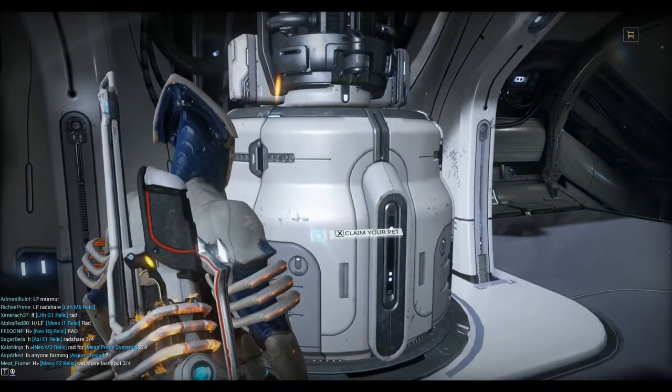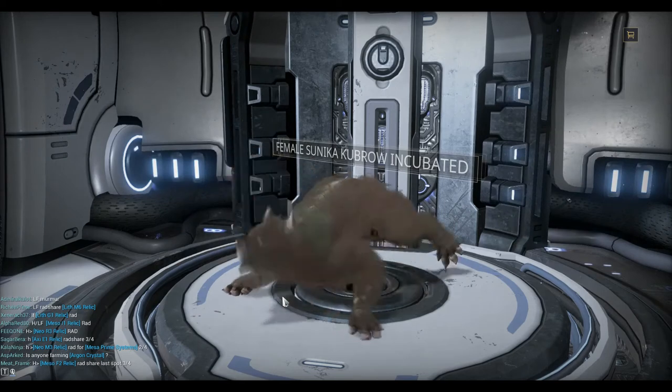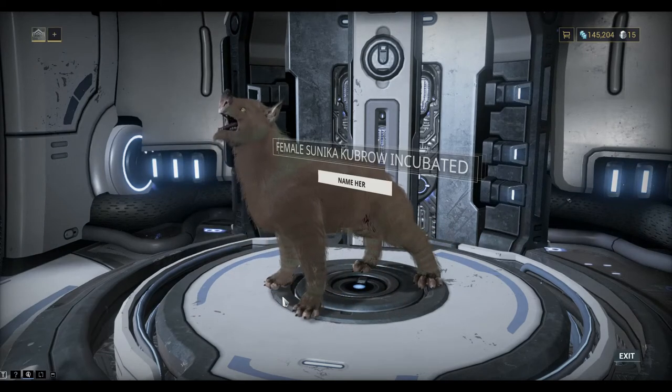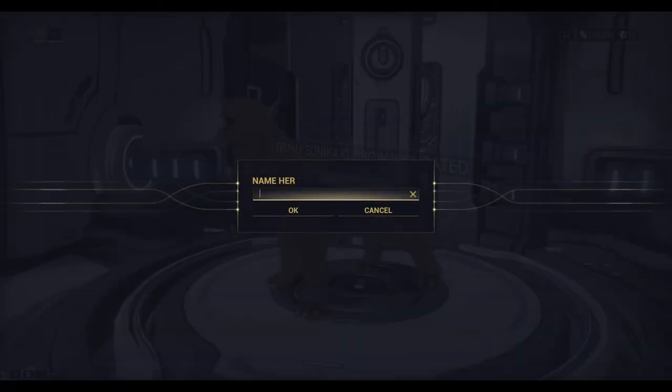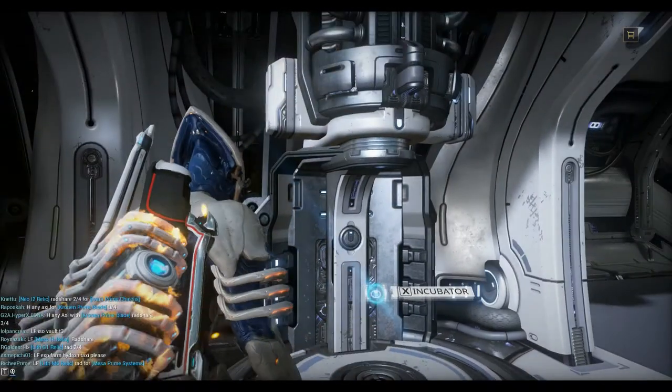Okay so our two days have passed. Now we can claim the pet. So we've got a female Sunika Kubrow. So we can give her a name — let's click on that. I'm going to call mine Shelly.